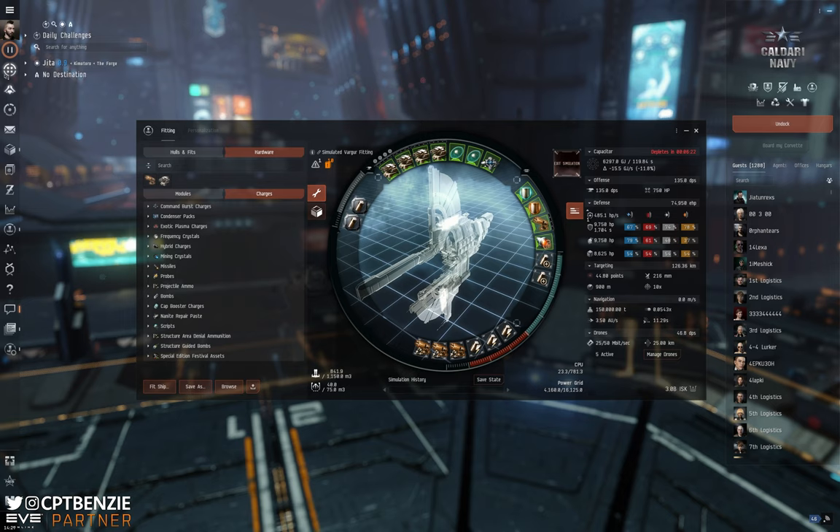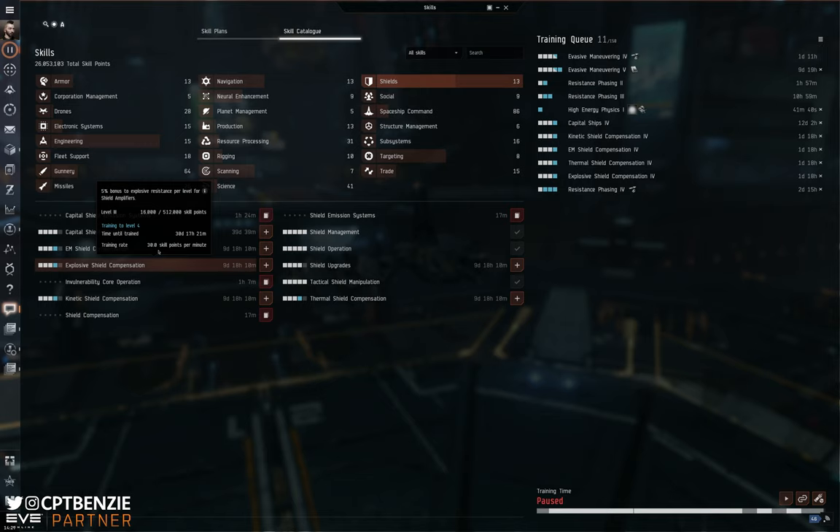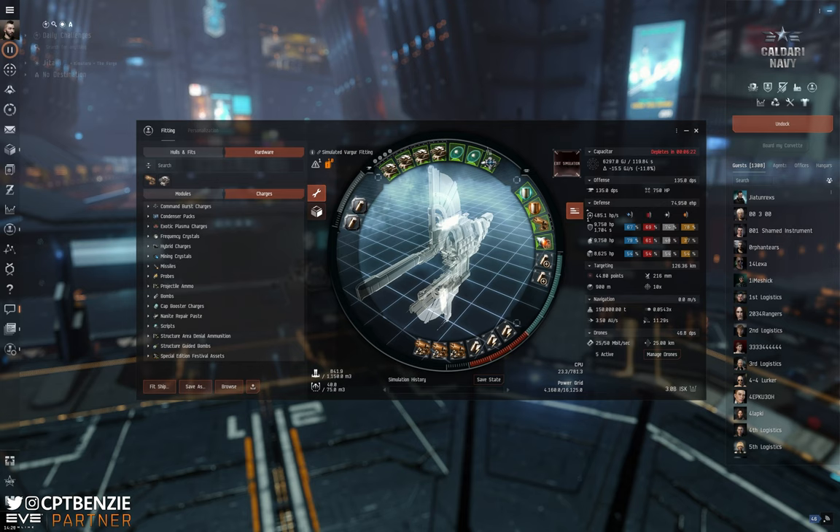Let's open up the skill book and look at shields. Some skills here are already well trained on this alt. As you mouse over them and read the descriptions, you can identify what's beneficial. For example, if your explosive resistance is a bit low on the shields, train explosive shield compensation a bit higher. Shield upgrades, shield management, shield operation — all skills that once you've got to a bare minimum, you may still want to push a little bit further, depending on your build.